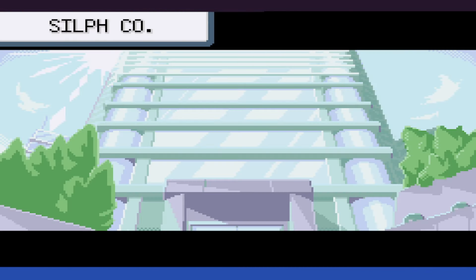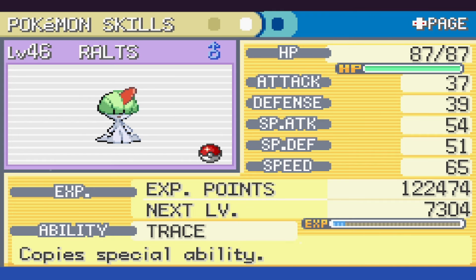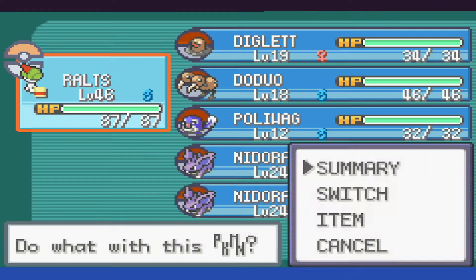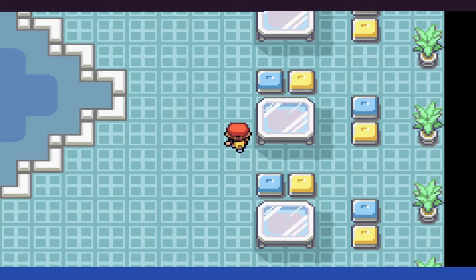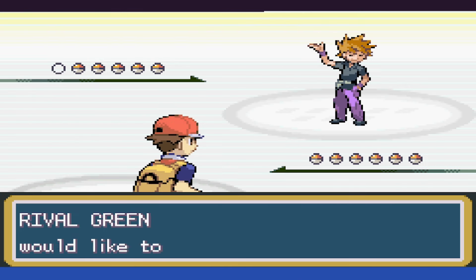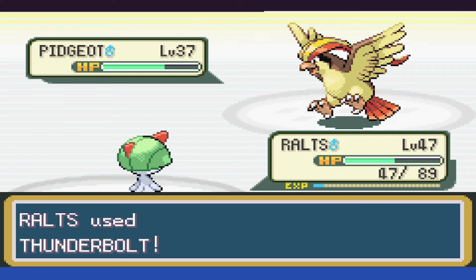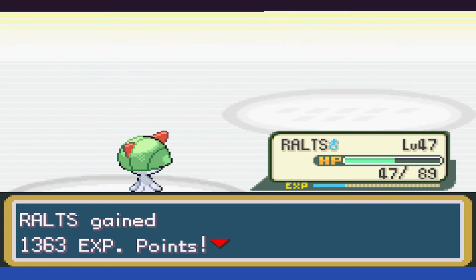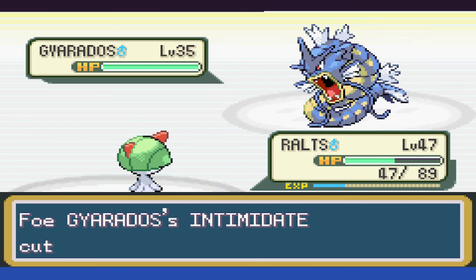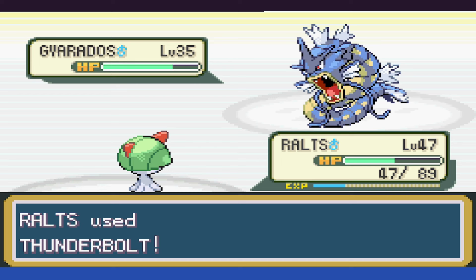For now, we can go ahead and head to Silph Co. We can try to take on the rival, and if we can't beat him, there are plenty of trainers for us to take on, plus some vitamins lying around to give us a quicker boost. Pidgeot attacks first and takes us to nearly half as we use Thunderbolt, doing a little over half and getting the paralysis. The next turn, we can take it down. Out next is Gyarados, who we actually outspeed, and given the four times weakness, we only take it to red. And then it bites us to red.